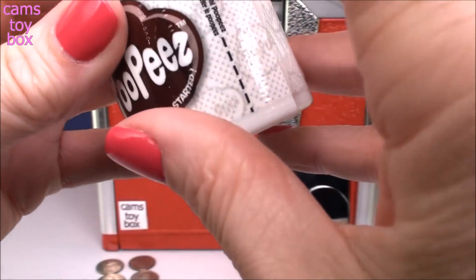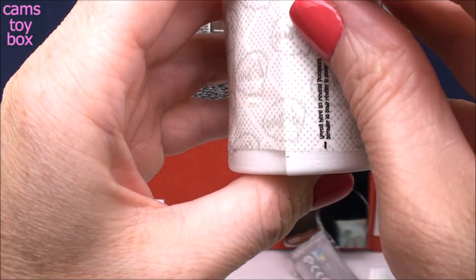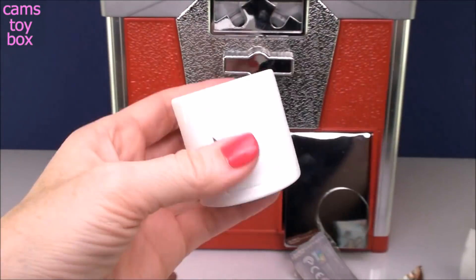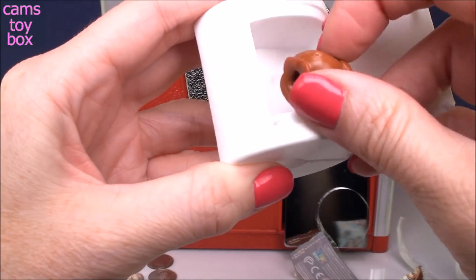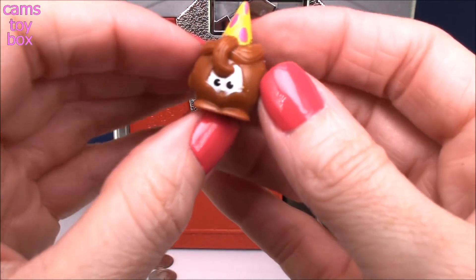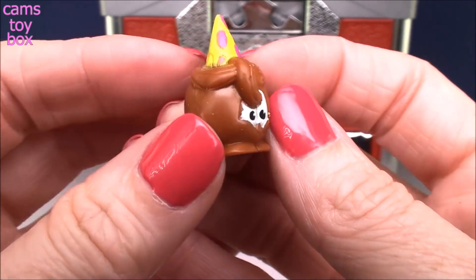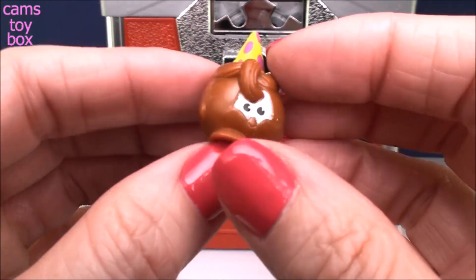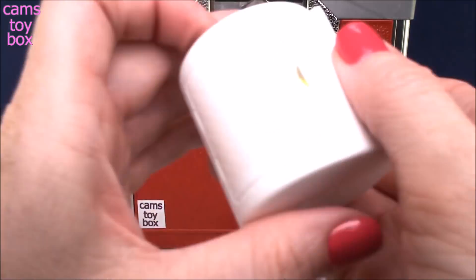There's another wrapper you've got to pull off. Peel that one off, and then there are two sheets of toilet paper to pull back, and inside is your Poopies. This looks like a party pooper — that's what I would call it. But it looks like this one's wearing a little party hat. They are super, super squishy, as you would expect them to be, since they're poop.